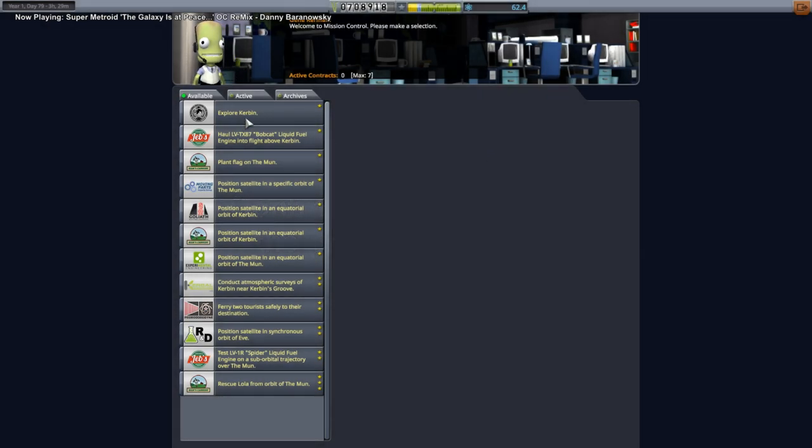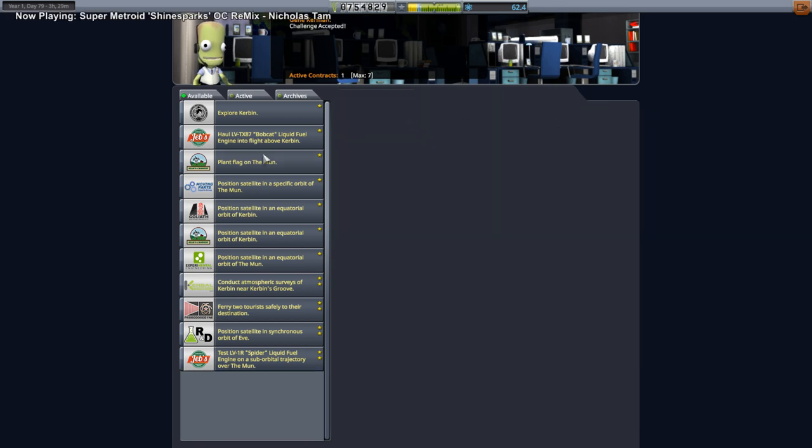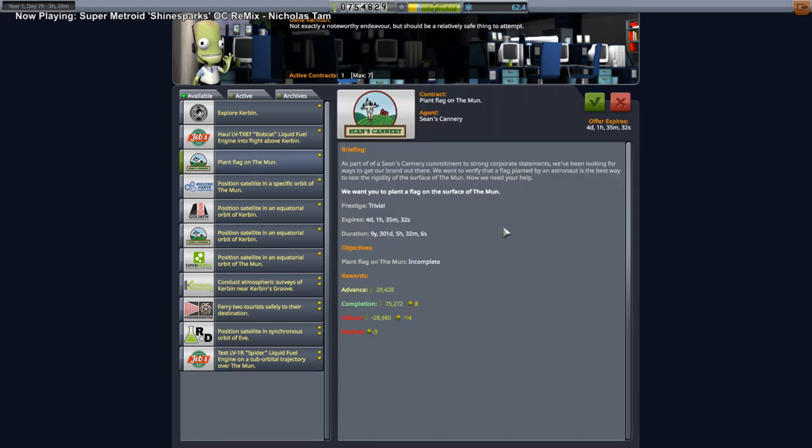Stop with the explorer Kerbin, you fool. Rescue Lola from orbit of the moon. They're giving us good money to rescue Lola. So here's the plan: we're going to rescue Lola, and we're going to have Lola plant a flag on the moon. This is what we're going to do.